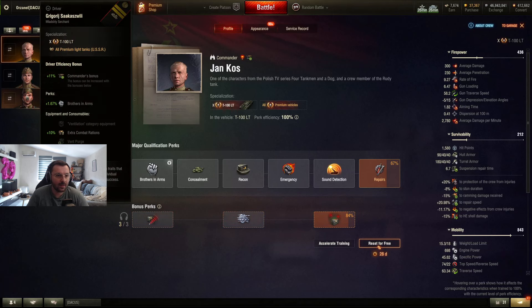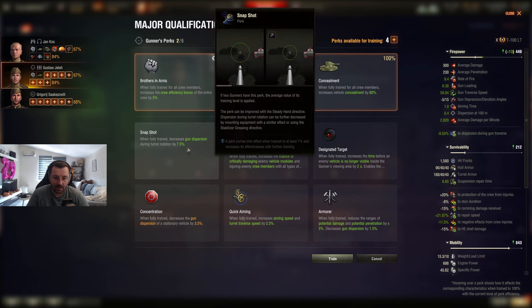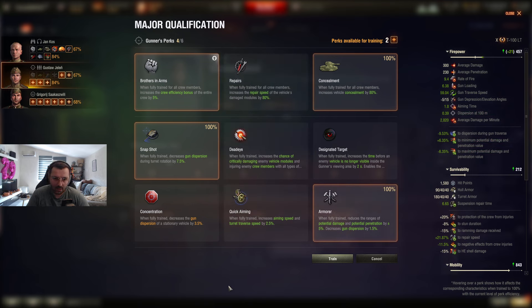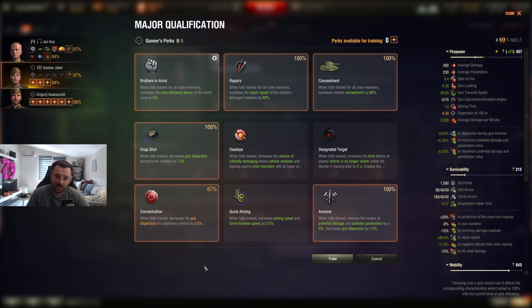Gunner: BIA, Camo, Snapshot — even though this tank has super good dispersion on the move. Armorer for less RNG. I'll take repairs, and put Concentration last — 3.5% better accuracy when stationary. It's not super important but this light tank does have kind of bad accuracy to begin with, so we'll put it last and prioritize repairs over it.